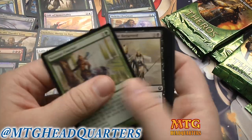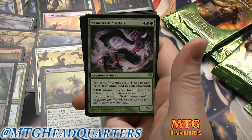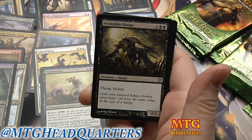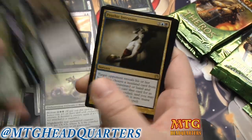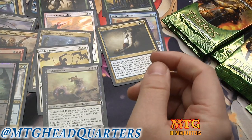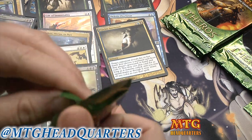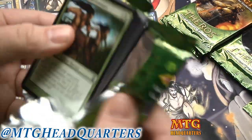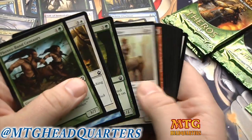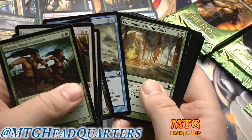I went out and stocked up on Return to Ravnica based on that speculation — it'll be my first sealed speculation, trying to get up to about 50 booster boxes of that. Insatiable Harpy and a Psychic Intrusion. This channel habit is so expensive. We've been fortunate with a few sponsor boxes here and there, but my sealed collection has dwindled down to just five boxes.